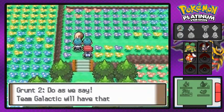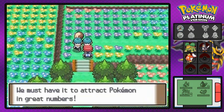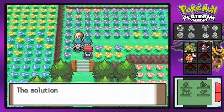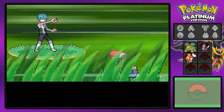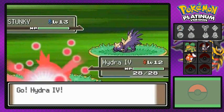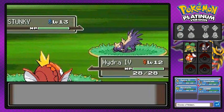In the Floaroma Meadow, two Team Galactic grunts are harassing the papa. They're talking about attracting Pokemon in great numbers with honey. They say they don't need witnesses — so we're going to destroy them. Just bring it!